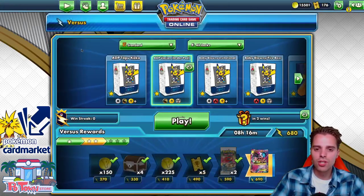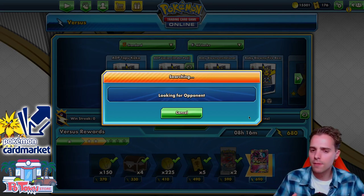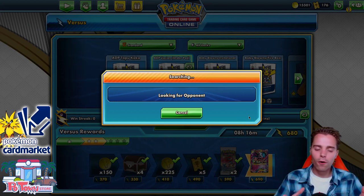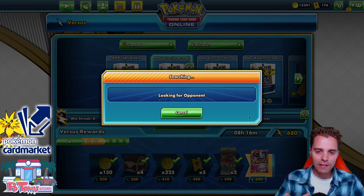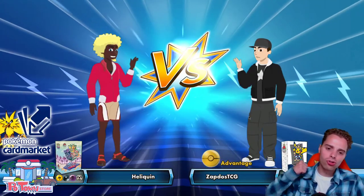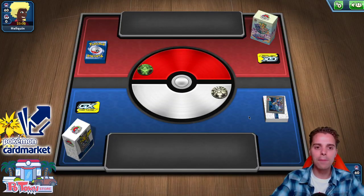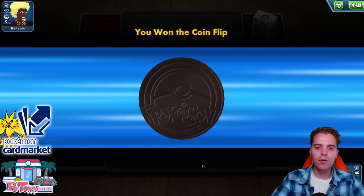People are actually writing off ADP Zacian saying that the turbo list ADP without ADP is better. From tournament results I could agree, but we haven't tested out the Order Path version of ADP Zacian, so that's what we're doing today. If you are stoked for this video, be sure to destroy the like button as usual. I think we're up against Dragapult, so let's see how we go.